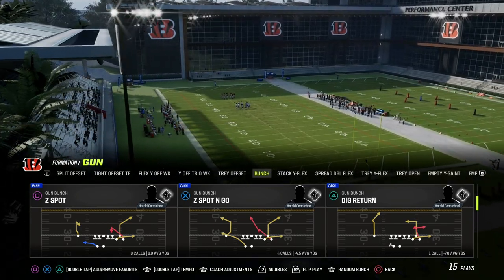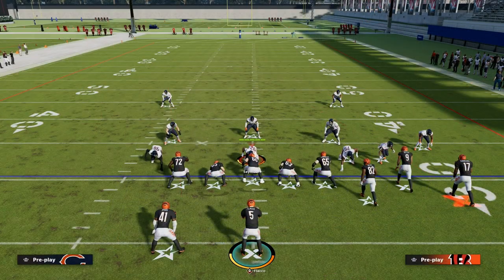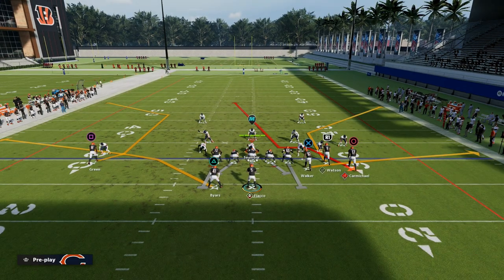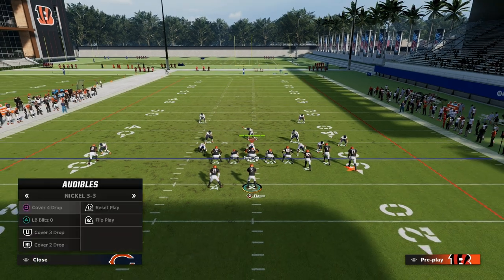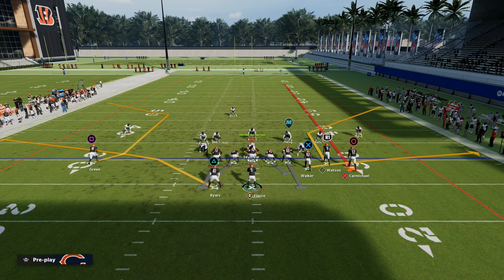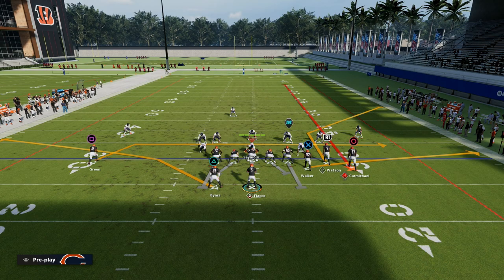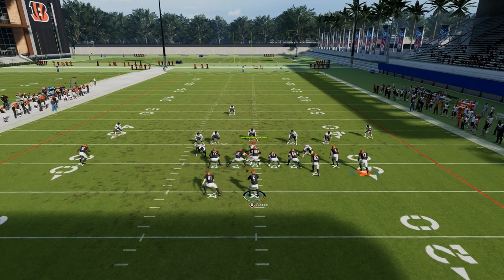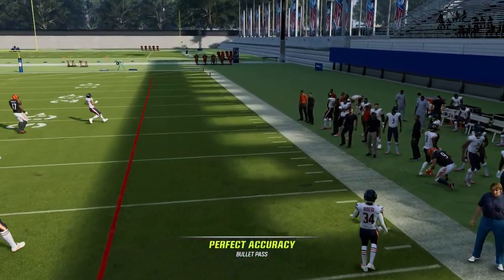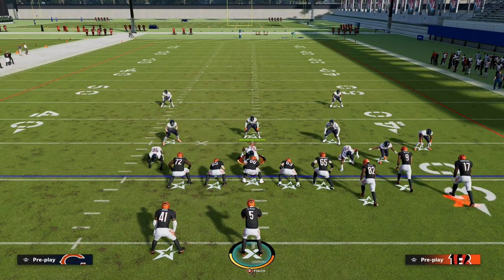The play we're taking a look at today is Z-Spot and Go out of the Gun Bunch formation. What we want to do with this play is run this with our Bunch to the short side. The reason why is because if they run any kind of zone concept — cover three, for example — all we're going to do is streak the right side receiver and then drag our left side receiver as a check down over the middle of the field. That streak is going to clear out that third, and you'll be able to consistently throw that corner route to the right side of the screen.